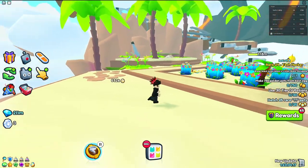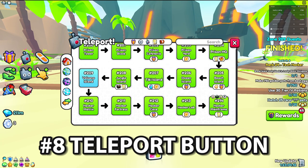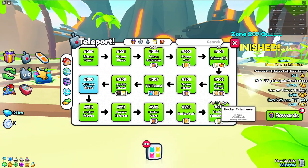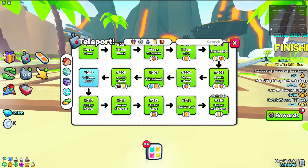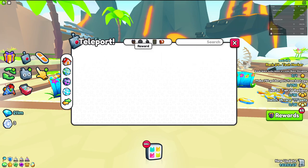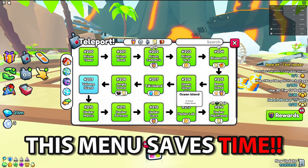Number eight is a feature that many people take for granted, especially free-to-plays, and that is the teleport feature. This is unlockable after Rebirth 1, so it's obtainable to pretty much anybody. The teleport menu is great if you're trying to go back to the spawn world or other areas — you can go to the void spawn, spawn world, tech world, and more. It's very OP for a free-to-play person because it not only saves time but also allows free-to-plays to progress a whole lot faster.